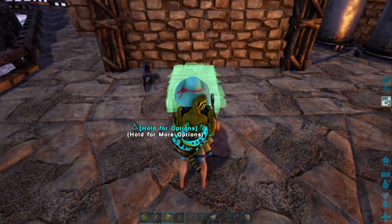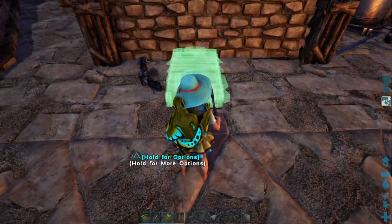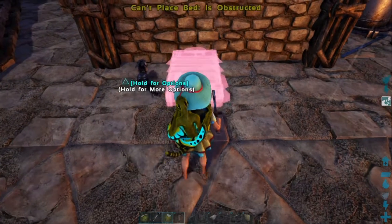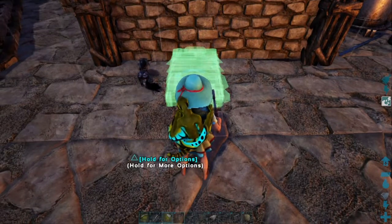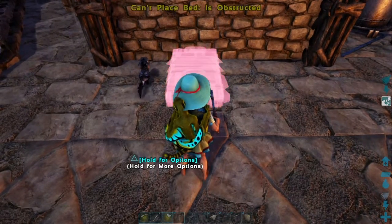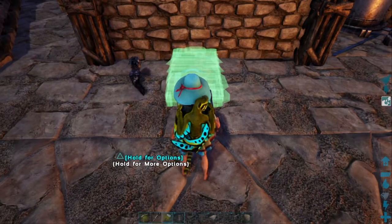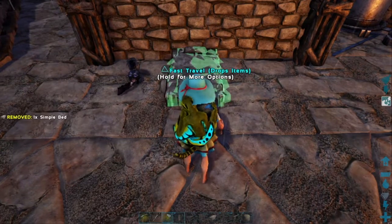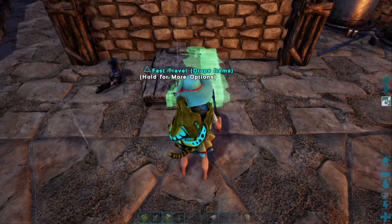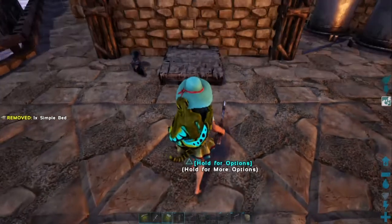So to start, we're going to need to have a couple of beds. I'm just a little bit OCD, so let's go ahead and move it perfectly in the center. There, that looks pretty good. And now we've got to place our second bed, just so that the pillows are touching. And there we go, a double bed.